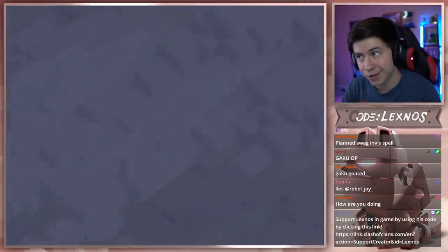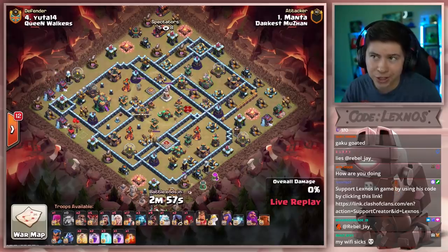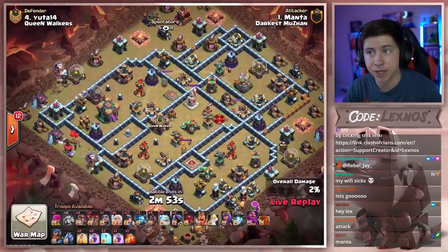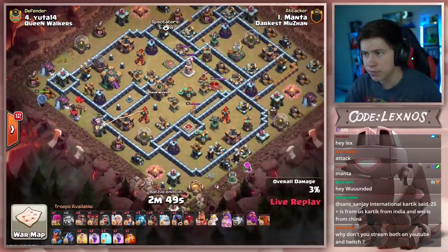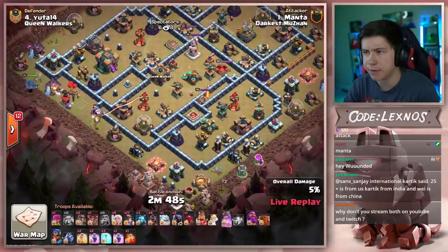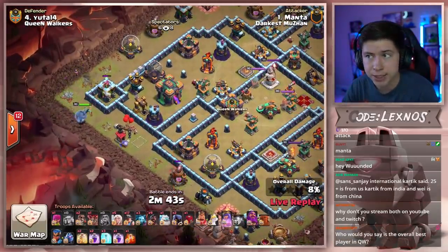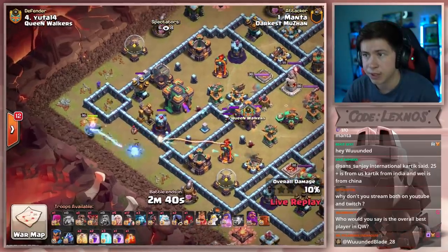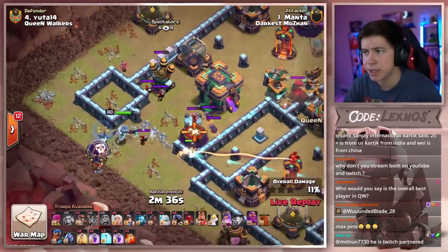Manta with the next attack for Darkus Muzan — can they keep their triple streak rolling? They're bringing a little Queen charge hybrid action against Yuta 14's base. Finds a Tesla right away at ten o'clock, trying to do a lot of funneling with some balloons. Uses a sneaky goblin at five and finds two more Teslas. Looks like we're going to try to Queen charge the town hall — nice and easy right here. Wall break is successful. Sacrificial owl straight into an air defense — rest in peace, the owl. Have to drop those healers now.